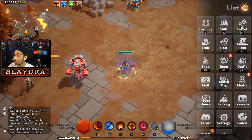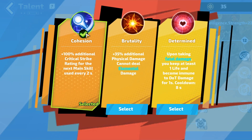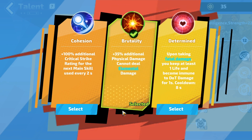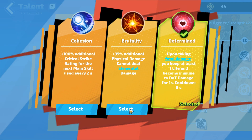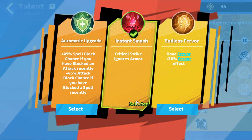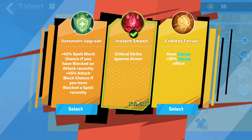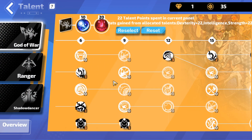For talents, this is a build-in-progress and will be very powerful once finished. I'm running God of War with either Cohesion or Brutality — if running pure physical, Brutality is best, but Hammer of Ash converts 50% of physical to fire, so Cohesion or Determined may be better. The most important node in God of War is Instant Smash: our crit strikes ignore armor completely. To ignore armor entirely is phenomenal — that's why I'm speccing into this tree at all.